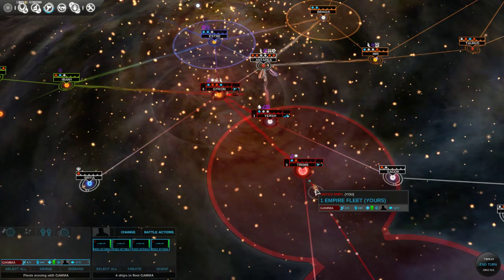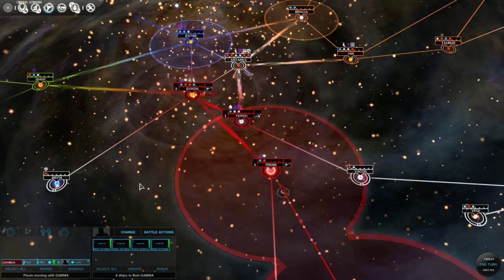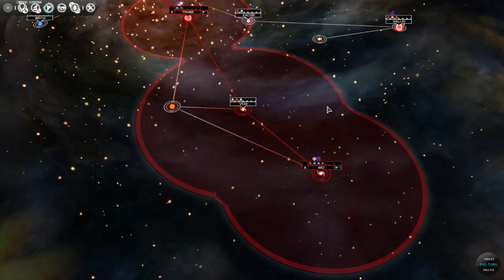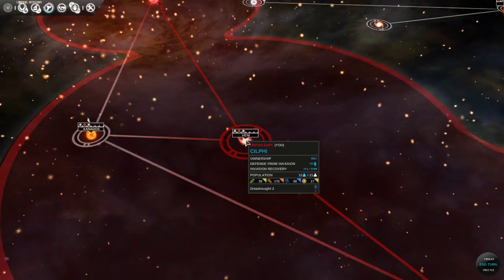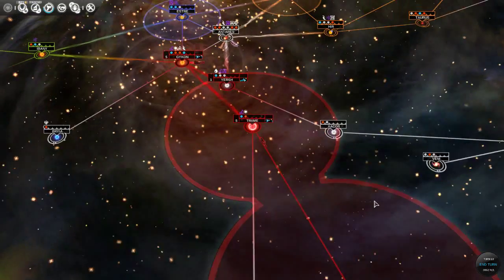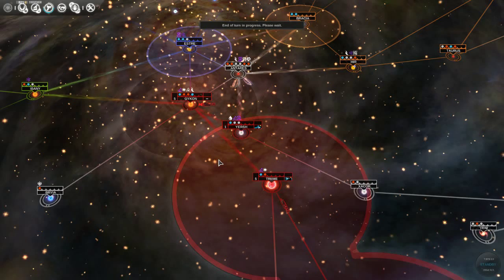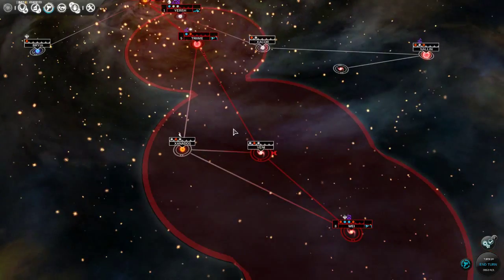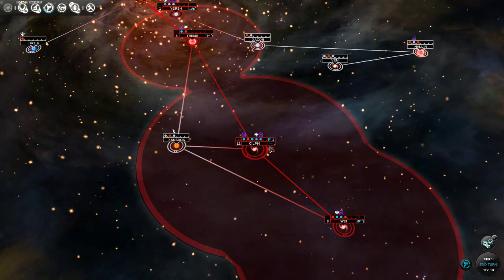Our four fast attackers are on their way up to join the other fast attacker. Our planets look good. That's a little bit of a bug there — this is Sylphi, not Venny. Let's end the turn. Okay, I zoomed in a little bit and it fixed that.